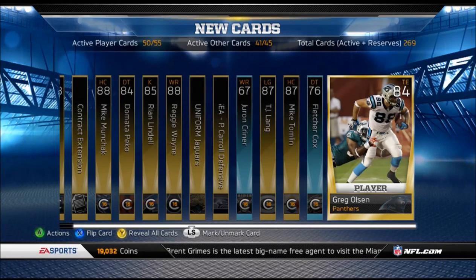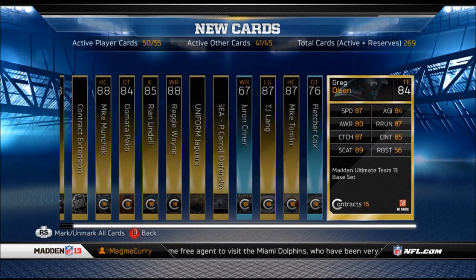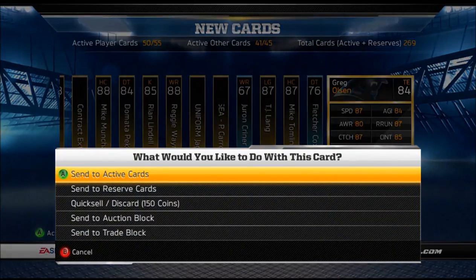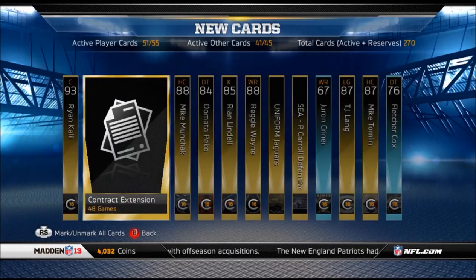This first pack, I pulled a 93 center Kahlil. I also pulled Greg Olsen. I use my tight end heavily — I'm big on running the ball up the middle, running it outside, and dumping it to the tight end when they over-commit. So I really got lucky with this tight end pull. Greg Olsen's one of the best in the game. He's fast, he can block decently. I got really lucky to pull him.